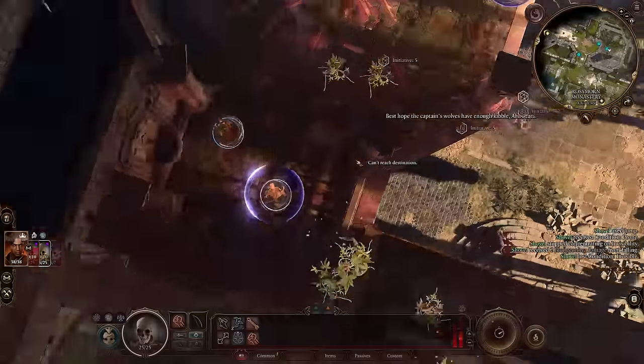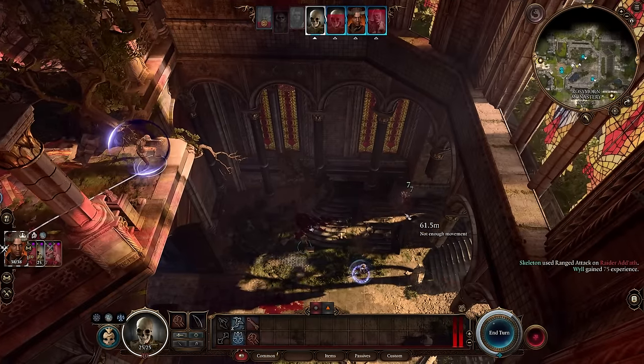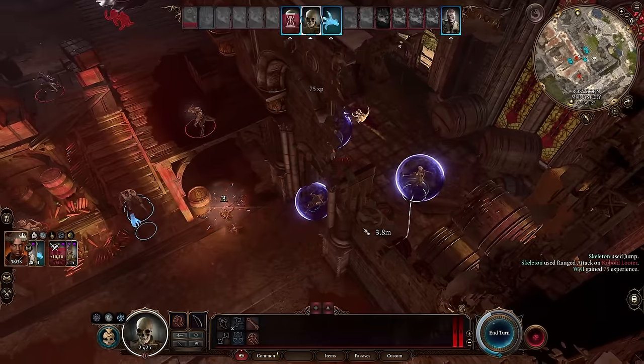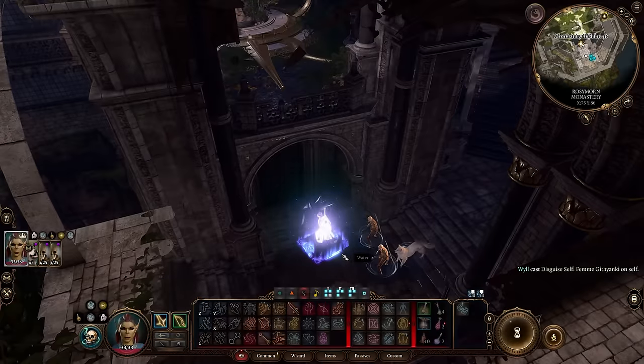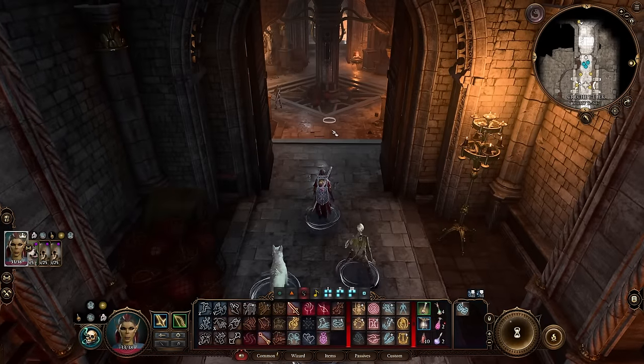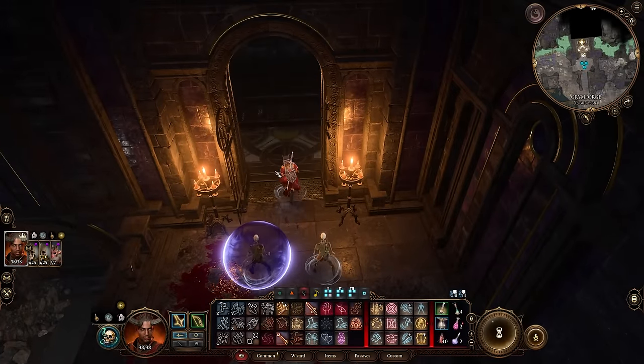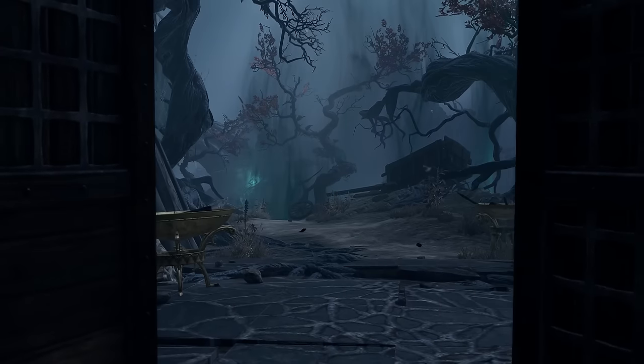I move on to cheese a couple of gith guarding the entrance from above, killing some eagles and a few kobolds. We make it to the crash, however we are nowhere near ready to take them on yet, so instead I move back to the Grimforge and use the elevator to officially enter Act 2.